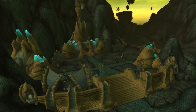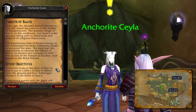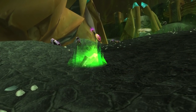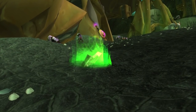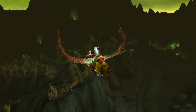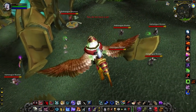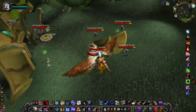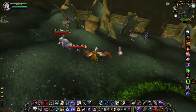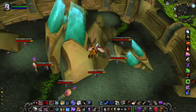The first quest on the Black Temple attunement is called Tablets of Ba'ari. You can grab this from either the Aldor or Scryer camp in Shadowmoon Valley depending on your Shattrath faction. This quest has you collect 12 Ba'ari tablet fragments at coordinates 5938 in Shadowmoon Valley. The place is infested with high-level mobs that can easily overwhelm you, so clear your way through safely — dropping down in the middle of the camp will almost certainly mean your death.